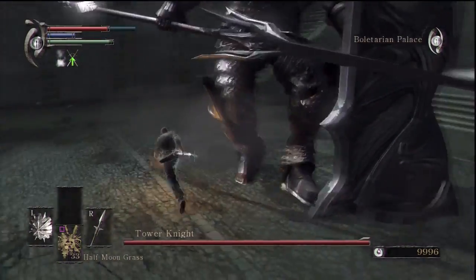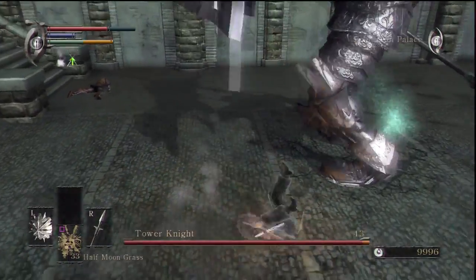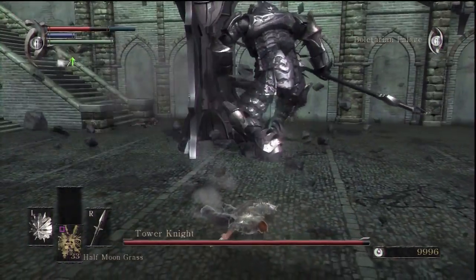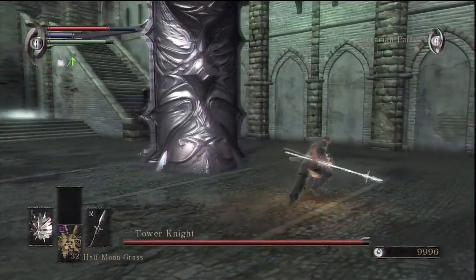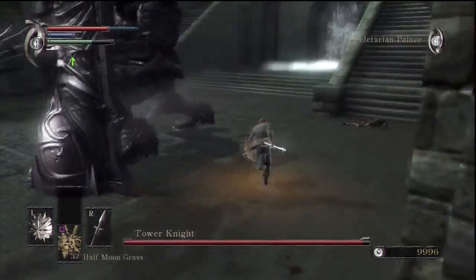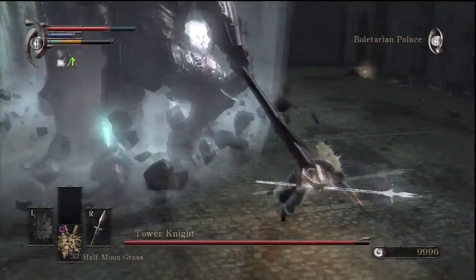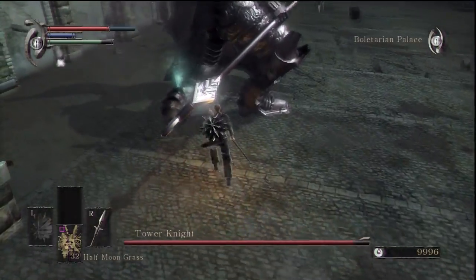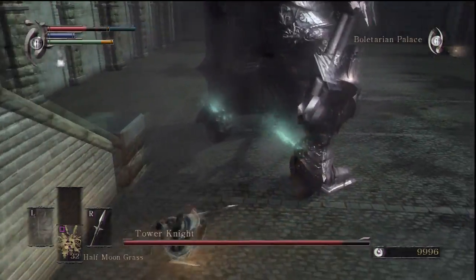The idea then is to run around this guy because he's slow, but he can hurt when he hits - well, you can see that. I should probably be two-handing actually. Oh yeah, he's gonna do that.